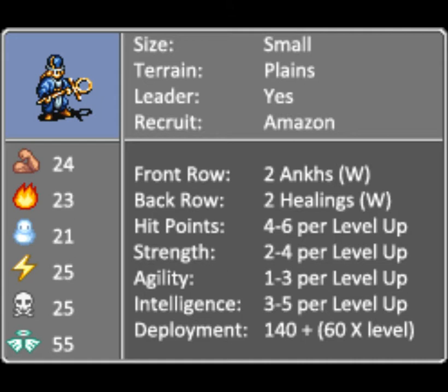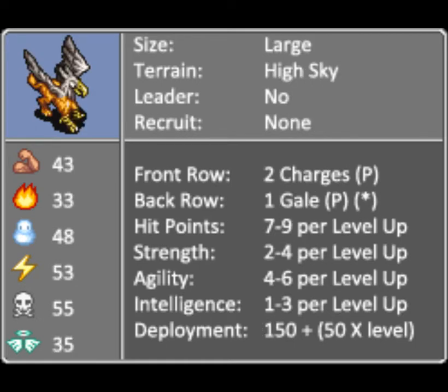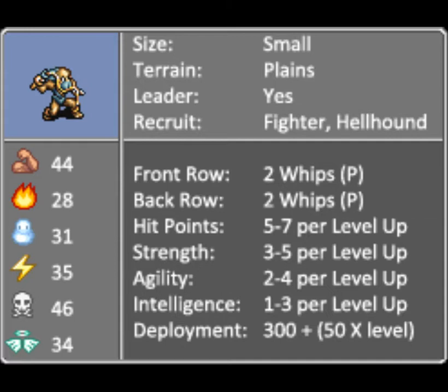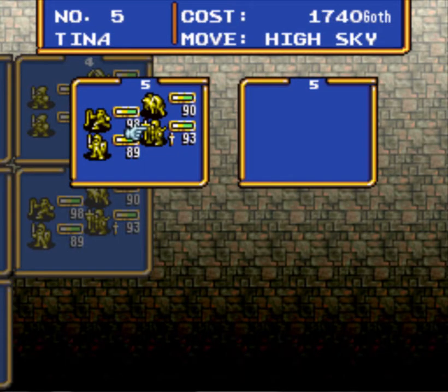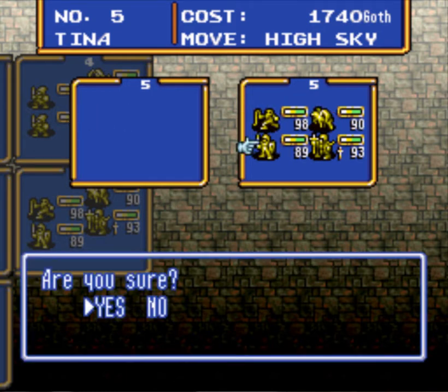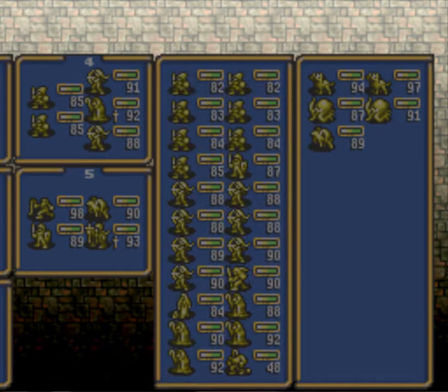The Cleric can also have two white attacks from the front row, but they're better in the back row using healing. Knights are just like fighters - two attacks in the front row, one in the back row. The Griffin gets two hits in the front but only one in the back, though the one in the back is a hit-all attack - that's what the little asterisk means. The Beast Man can go anywhere: two hits from the front, two hits from the back. It's a pretty easy unit to use. Just a big flying missile. Oh yeah, they're going to be great.